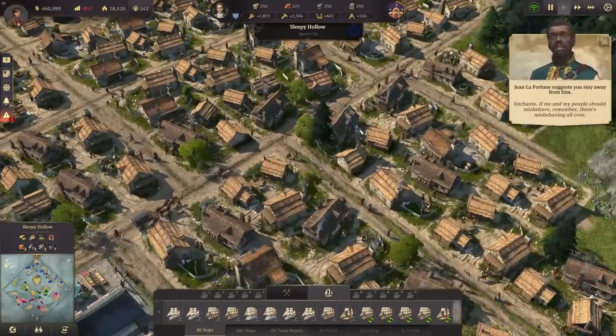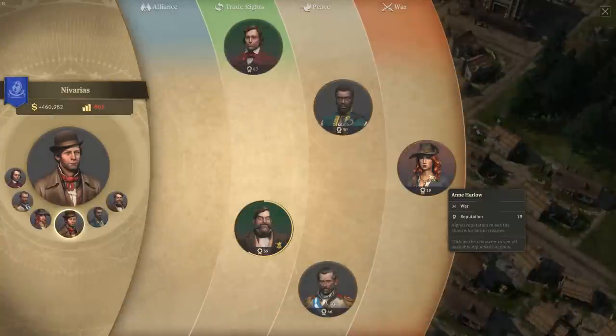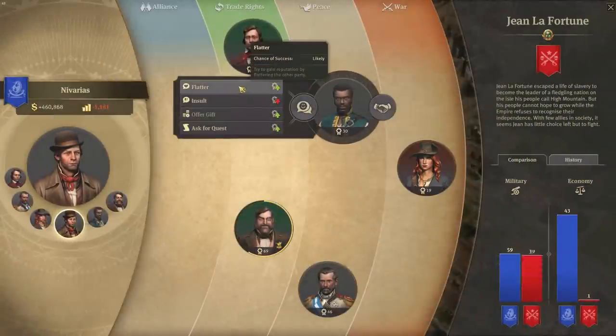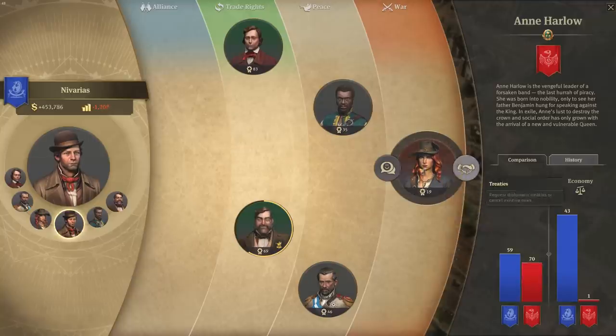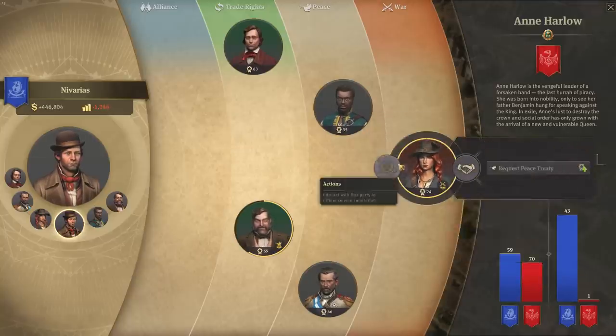Finally we've found Jean de la Fortune! We can get a ceasefire with him right away — actually we're already at peace with him. He likes us for now. We're at war with another faction, so let's get a ceasefire there too.